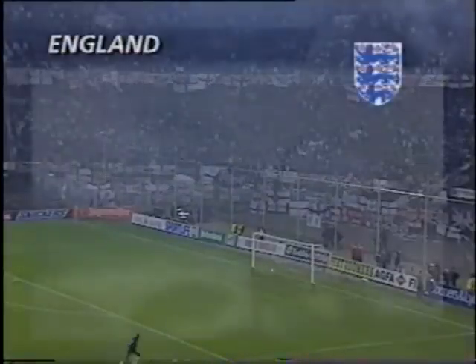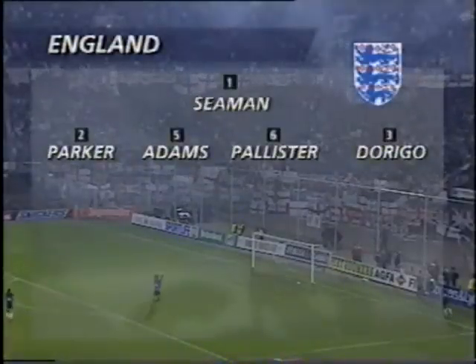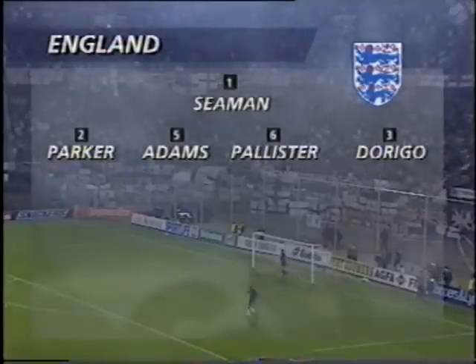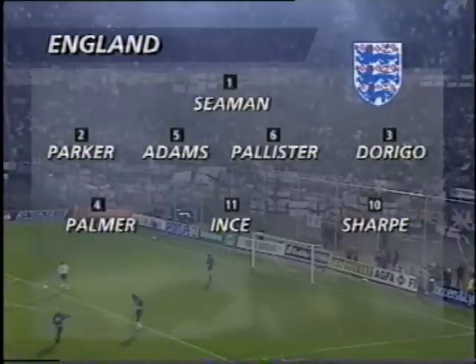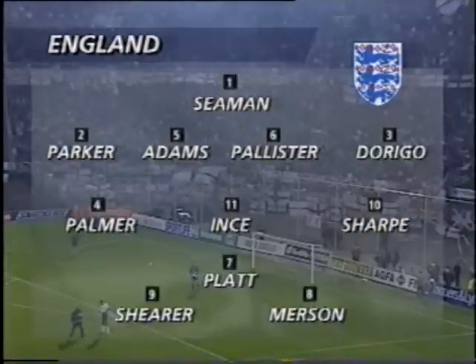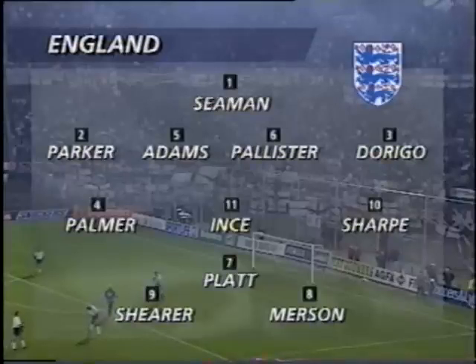Let's first take a check on the two sides, starting with England with David Seaman in goal. Paul Parker's greater experience got him the place in front of Rob Jones, who just had two caps. Tony Di Rigo replacing the injured Stuart Pearce — a vital job for those fullbacks against two swift Dutch wingers. Carlton Palmer, Paul Ince and Lee Sharp form the midfield, with David Platt taking the role of Paul Gascoigne just behind the striking partnership of Alan Shearer and Paul Merson.